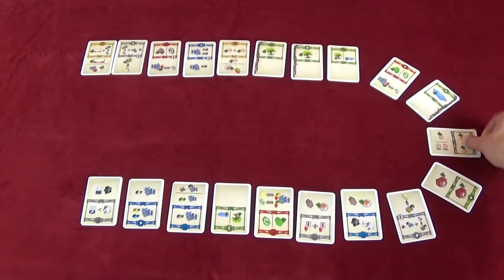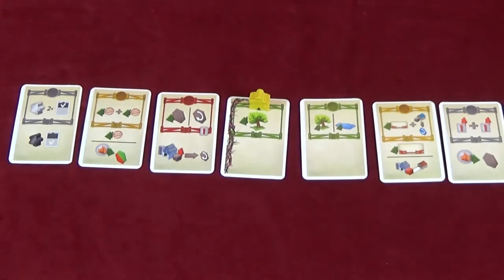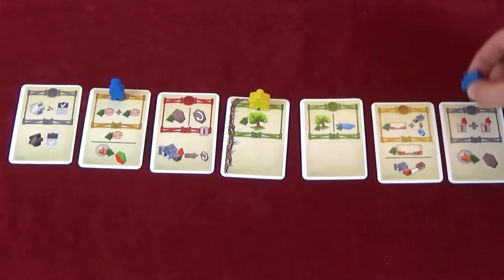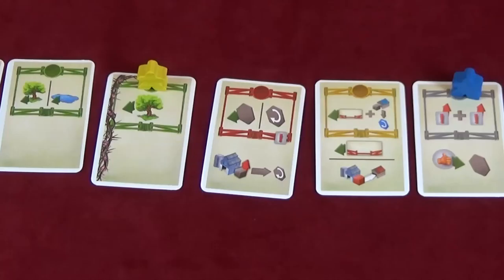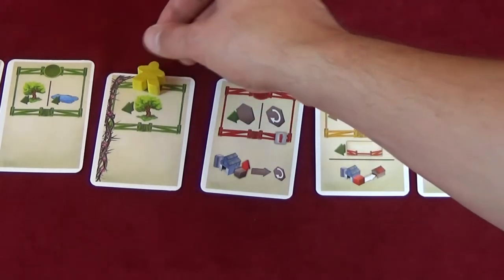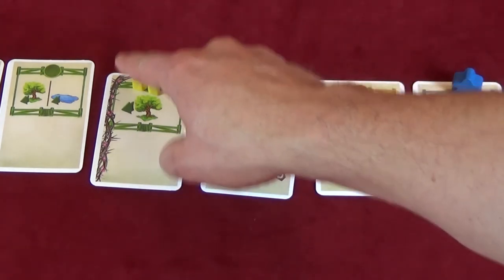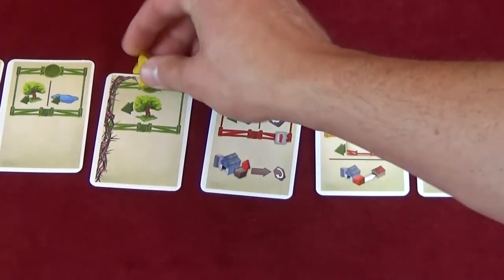Then there is the Assign Volunteers phase, where you take your two volunteers and place them on cards in order to perform the actions of your choosing. You perform these actions in phase 3, picking one of your volunteers to go first. You can only perform actions on the cards within your line of sight, which is blocked by other players' meeples and also by hedges.